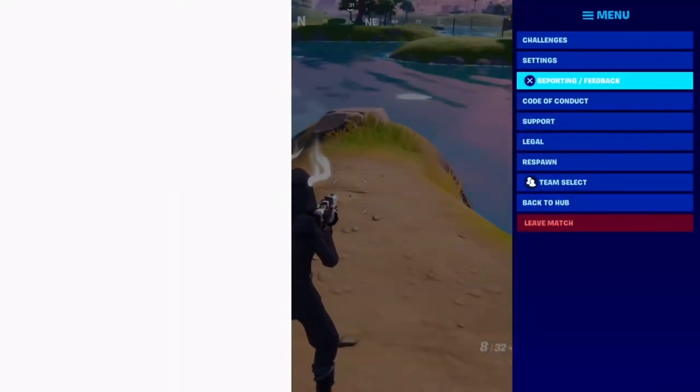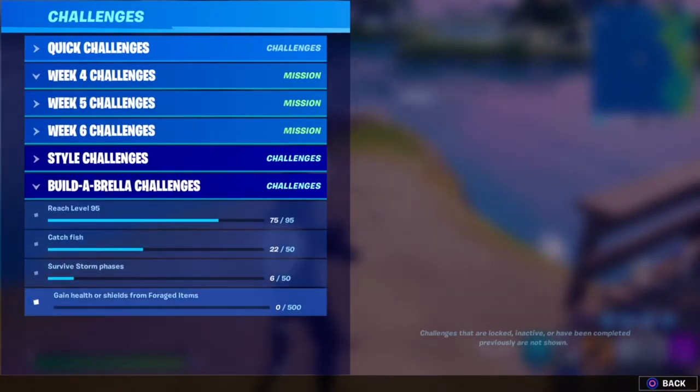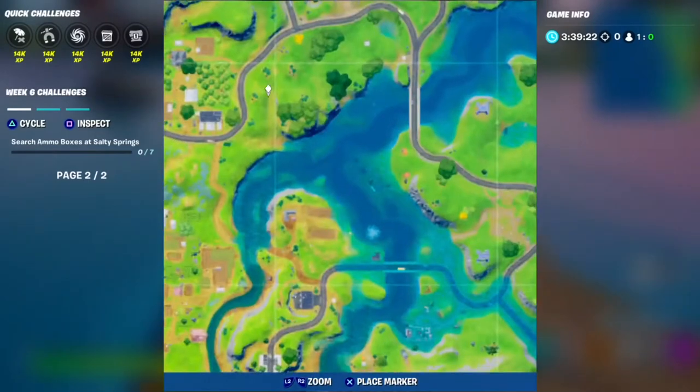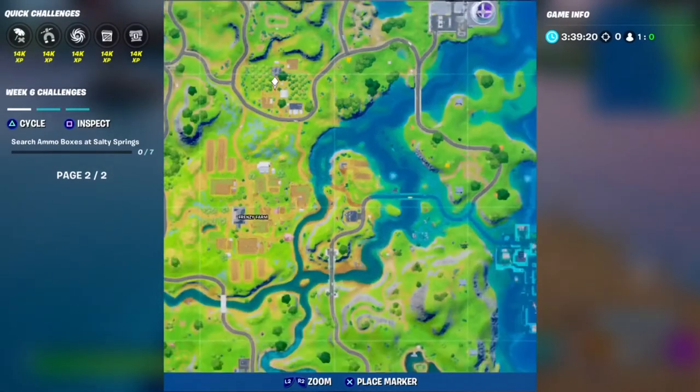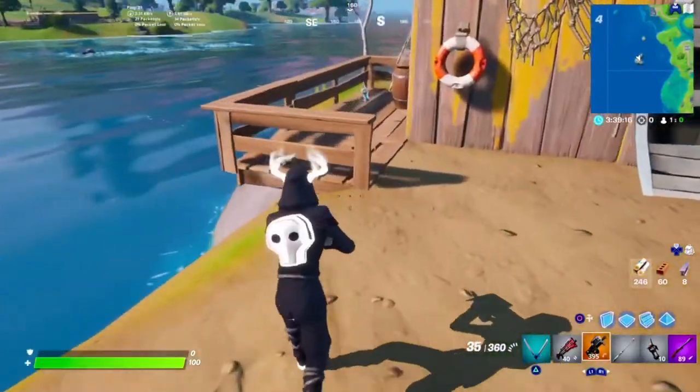There are two more challenges this week. There's the Build Umbrella challenge, which is to gain health or shields from foraged items. I'd recommend going to the Orchard as there are lots of apples and cabbages over there, but Frenzy Farm is also good for it.